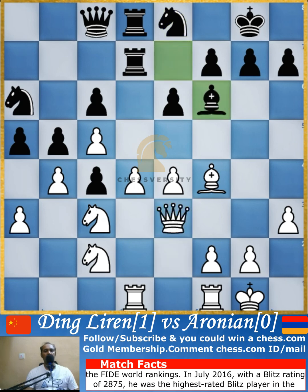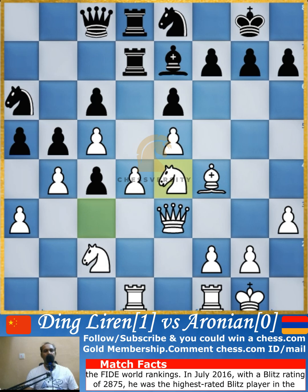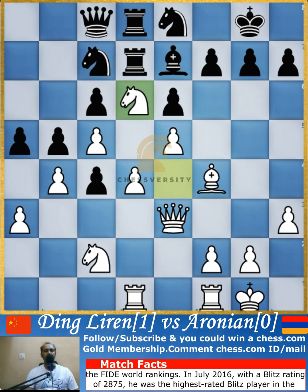Knight to e8 is played and queen goes to e3. Bishop comes to f6, attacking the pawn, which is already defended three times. Pawn is pushed to e5, attacking the bishop, which retreats to e7. Knight jumps to e4, establishing a nice outpost. If Black captures, White recaptures with the pawn, making both rooks inactive. Knight goes to c7 and jumps to d6, attacking the queen.